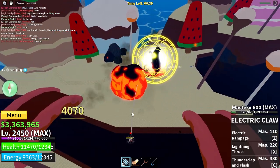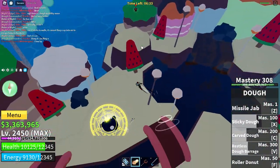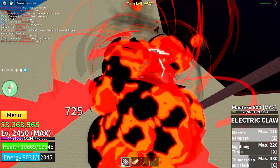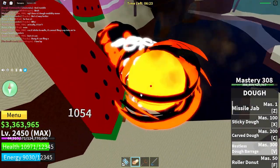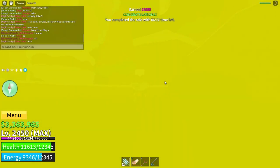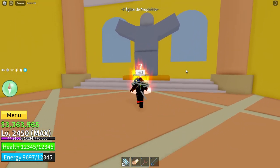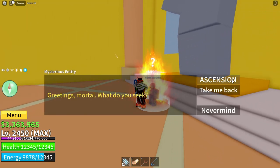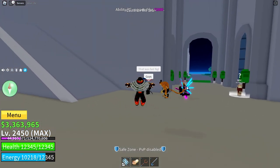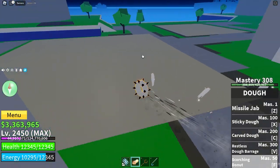The boss is dead. The final enemy is flying in the air — I hit him with my Missile Jab, walk down, and get him. There we go. We're getting our second move. Do you guys know what the second move will be? Let's click on Ascension. The second move is our F ability — we want to awaken that for 2,000 fragments. Now we have the Scorching Donut.